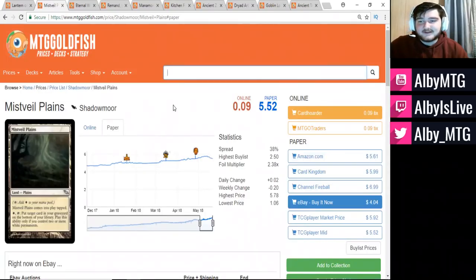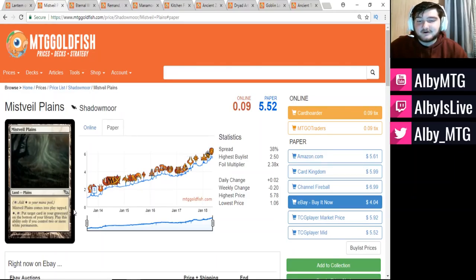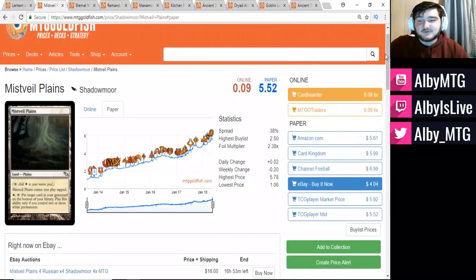Similar to Lantern of Insight, we're looking at Mistveil Plains, which again should not be $5. Looking at the graph, it doesn't even go back all the way to Shadowmoor, but this used to be a very bad card — the type you'd be receiving as a last pick in draft back in the Shadowmoor era. And here it is at $5.50, which is quite surprising. This is only being played in one deck: Mono White Martyr, which is a deck I'm thinking about building, and that's the reason this card was brought to my attention as to why it was so expensive when it really shouldn't be.